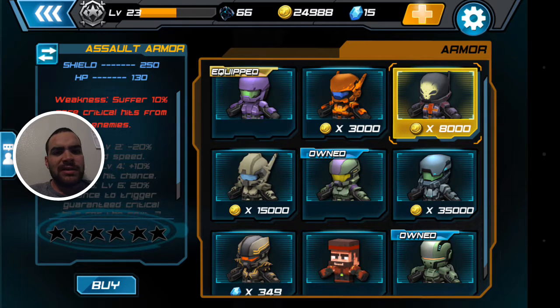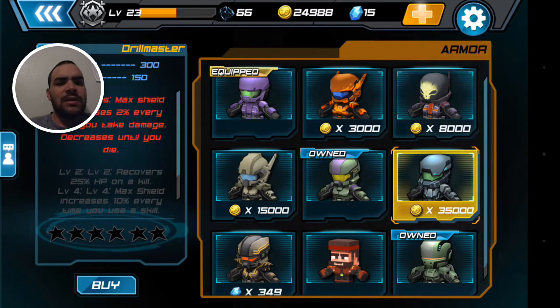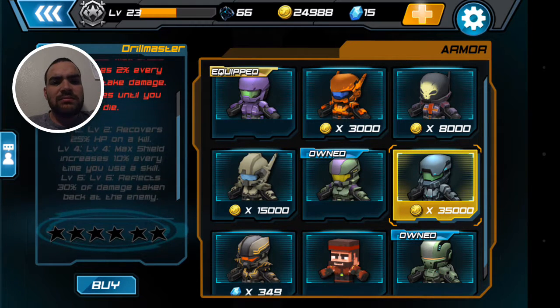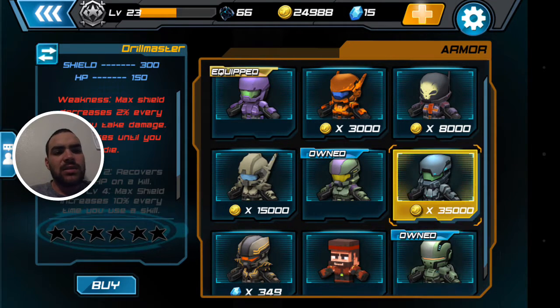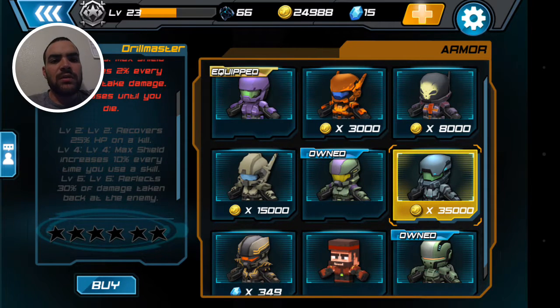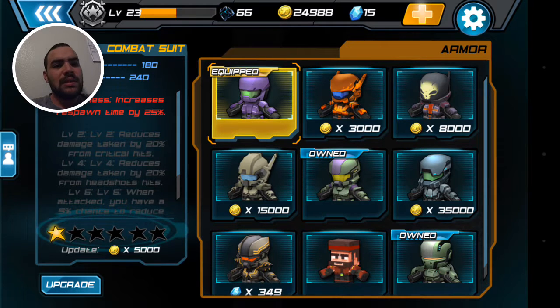I wouldn't buy any of these suits that give you a 10% critical penalty or reduce your speed by 20% or reduce reload — that's horrible. This one guy seems okay, and if you want to spend the money, it does have a 'recover 25% health on a kill' perk — I've seen guys heal in battle from that suit. But I wouldn't buy this one; if you're going to spend real money, sure, go ahead. But 349 gems? That would take forever to save. I would not level up this combat suit — it's pretty horrible.